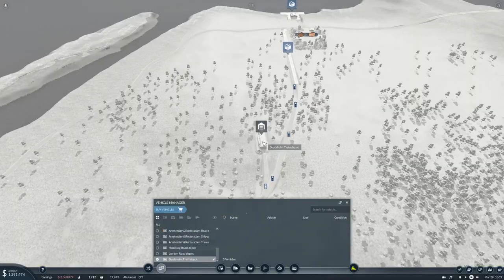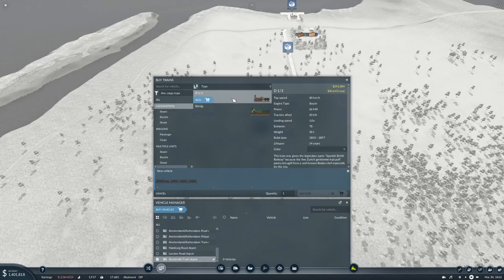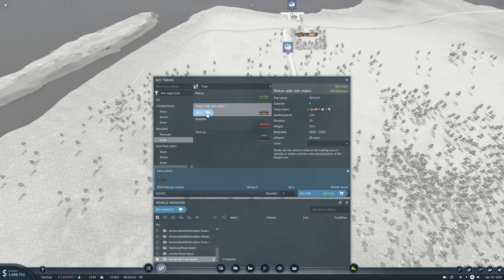Let's see how much is a train. So we have this one and the Borsig. The Borsig is just better. So at that - we want to add two, maybe. A cargo - we want flat cars with side stakes.